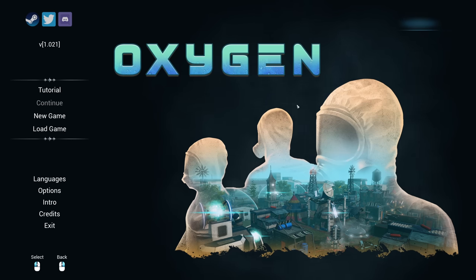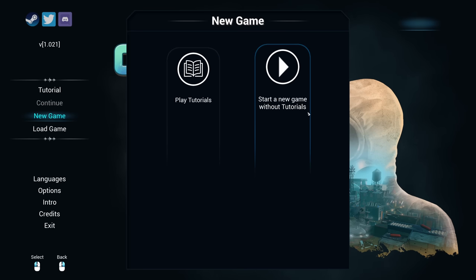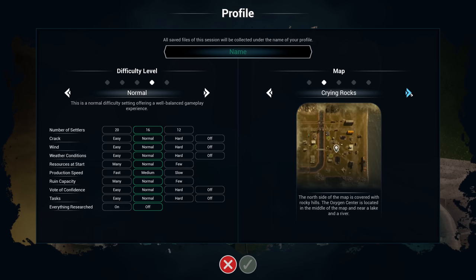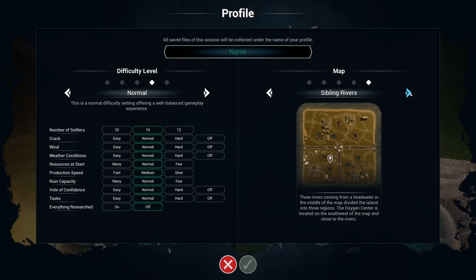Let's get cracking, shall we? The game offers two modes for now: the tutorial where you can play along and learn the mechanics, and we can also start a new game without a tutorial. We have different difficulty settings. For those of you that just want to relax, there's also a relax sandbox mode where you can just happily build along without any difficulty. We're going with normal difficulty. We can also decide between five maps, all offering different challenges and a different biome. Our colony will be called Sleepy Hollow.